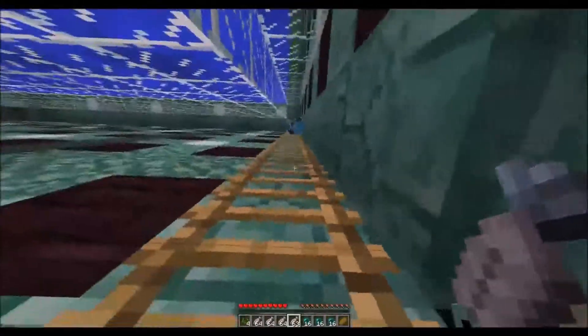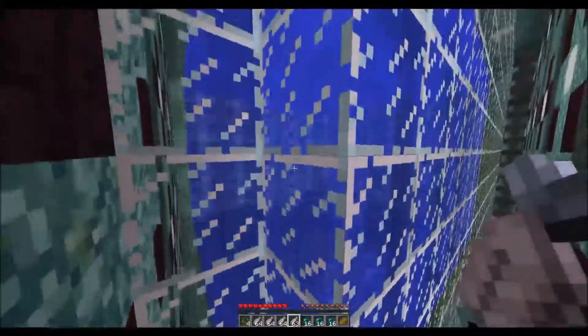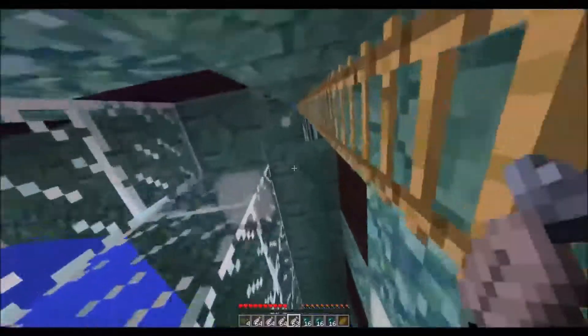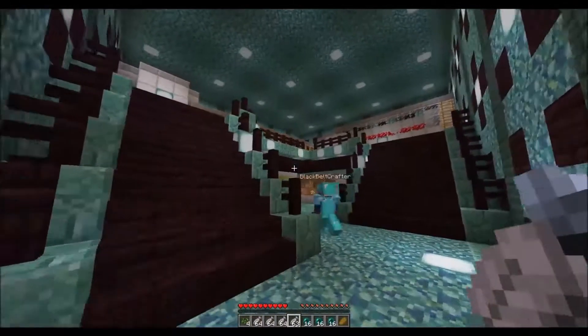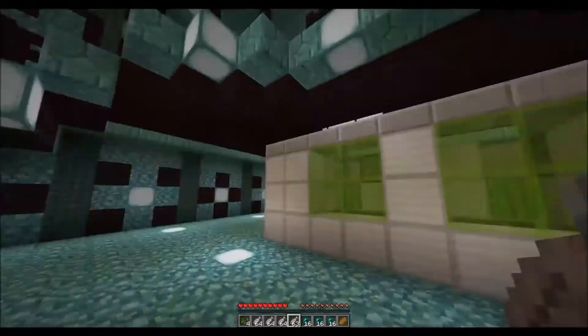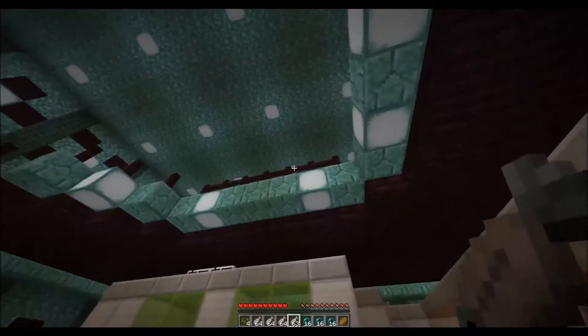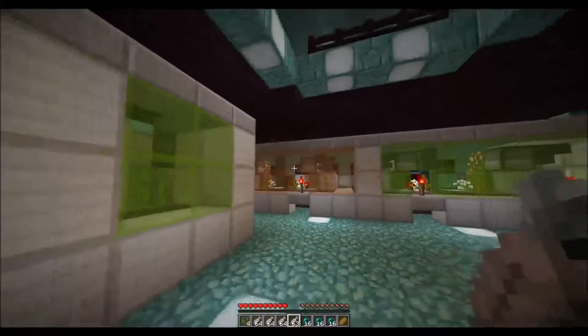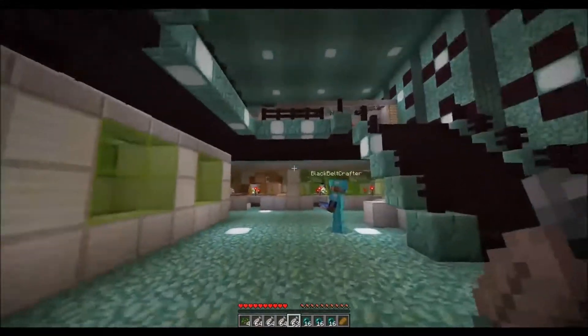Down here is the way to get into the monument store. Here's the big fishbowl — the guardians drop through lava, get killed, and then an item elevator elevates them into an automated storage system. That's a lot of chests — a lot of stuff.